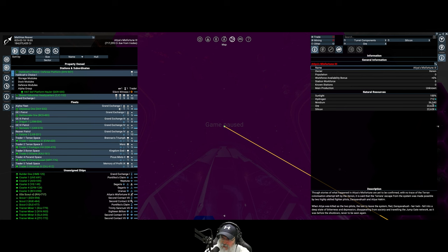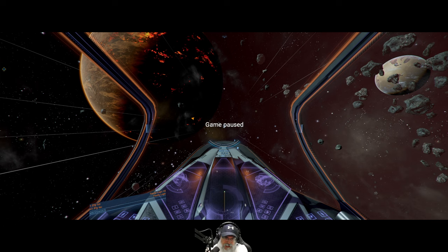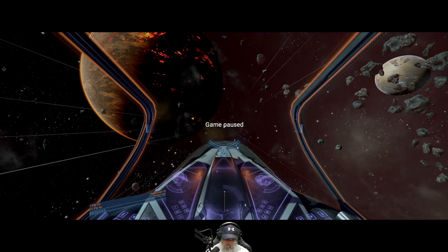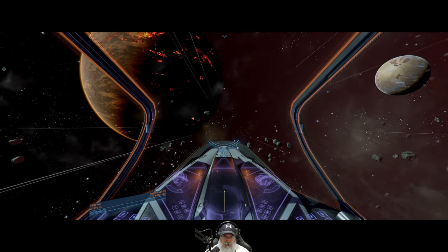There's a decent amount of Nvidium in here — not something we'd want to sit miners in unless we had a big fleet to protect them, though. Let's see where we're at. Let's go just a little bit further and then we'll do another long range. Let's see — a xenon station down that way.